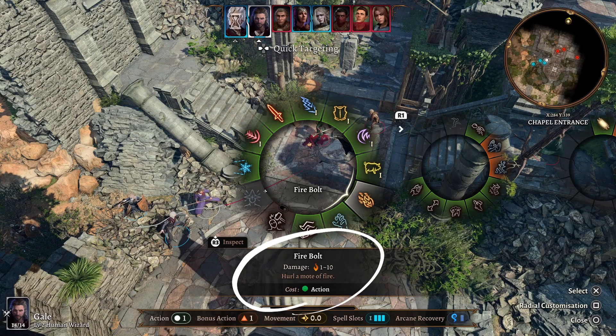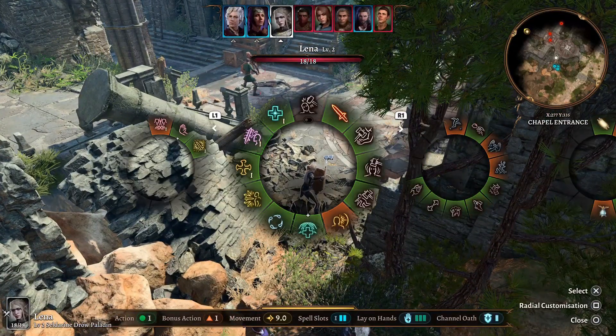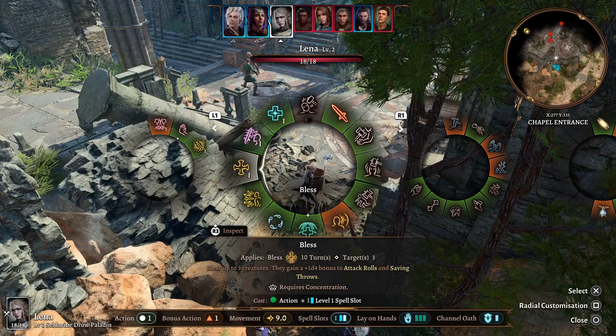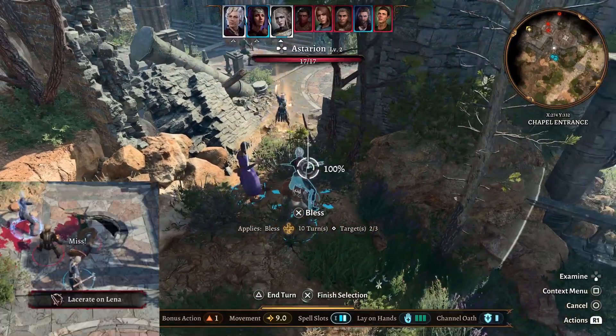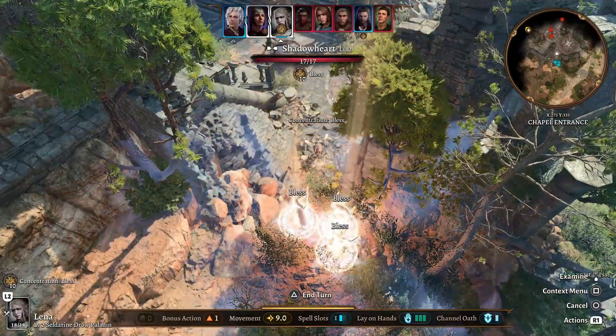There are some basic spells called cantrips. These require an action to cast but no spell slot, so they can keep you in the fight longer if you can't take a long rest. There are also spells that require concentration to keep the magic active. Things that can break concentration include: casting another spell that also requires concentration — you can only concentrate on one at a time — taking damage and failing a Constitution saving throw, or getting downed or killed.